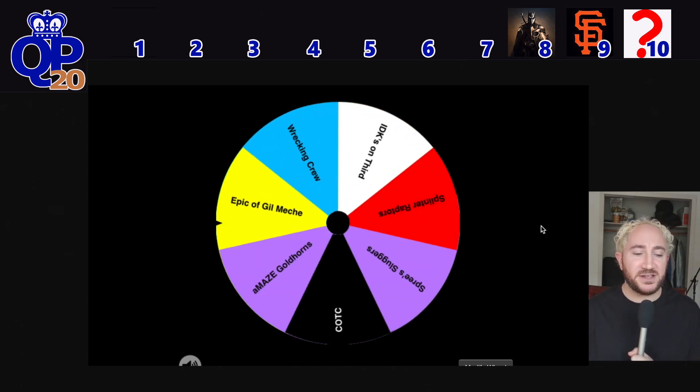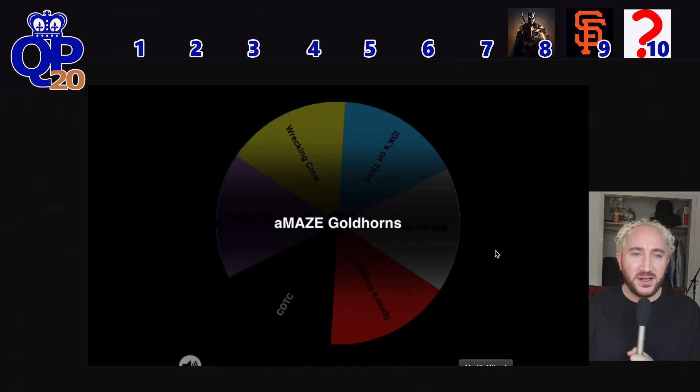Pick number 7 goes to the Amaze Goldhorns. Alice, representing Europe out of Slovenia, out of Ljubljana, will be drafting number 7. Alice has been in the league since 2002, so this will be season number 19 for the Goldhorns franchise.